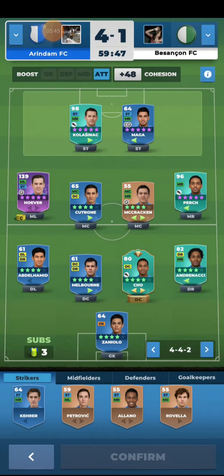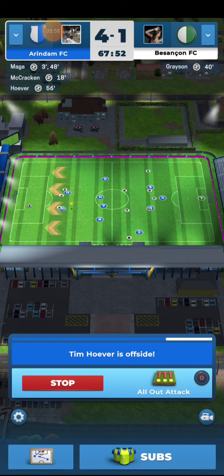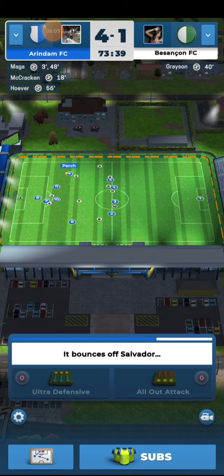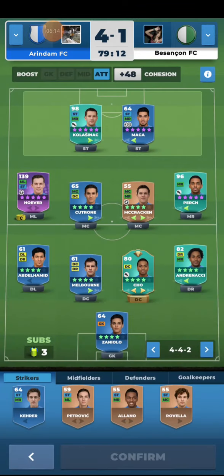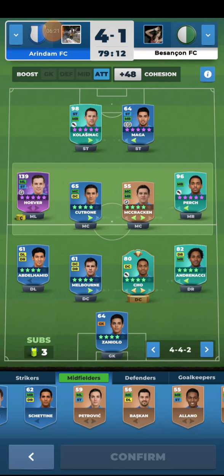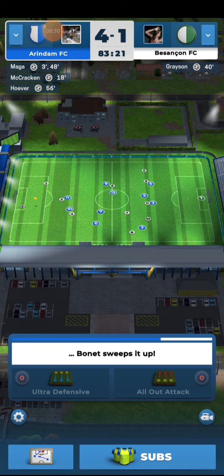You can check the player status here — all players are doing great. I am going to switch the weakest player, who is rated 55, with a better player from my team. The substitute is confirmed and warming up, and now the player has been switched.